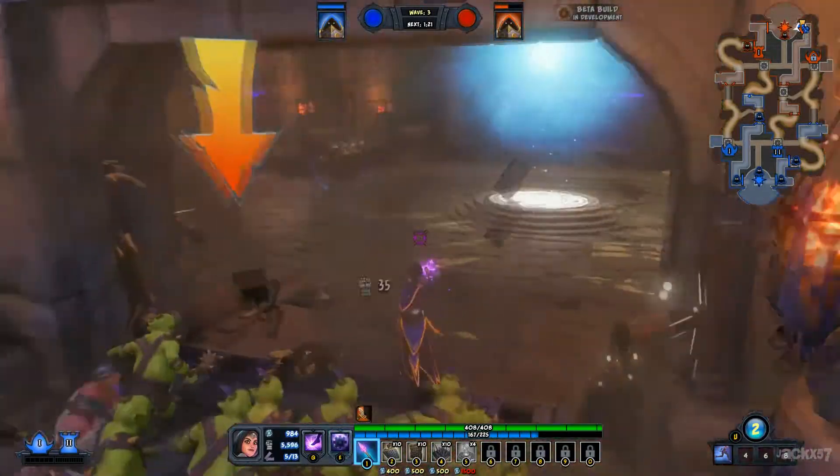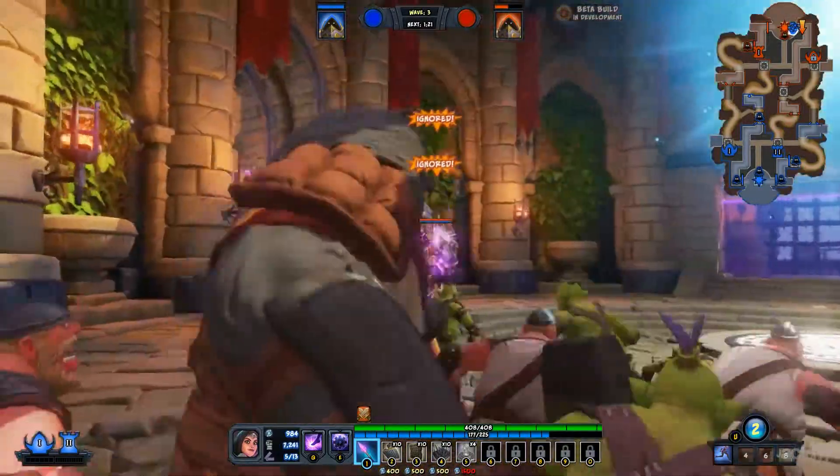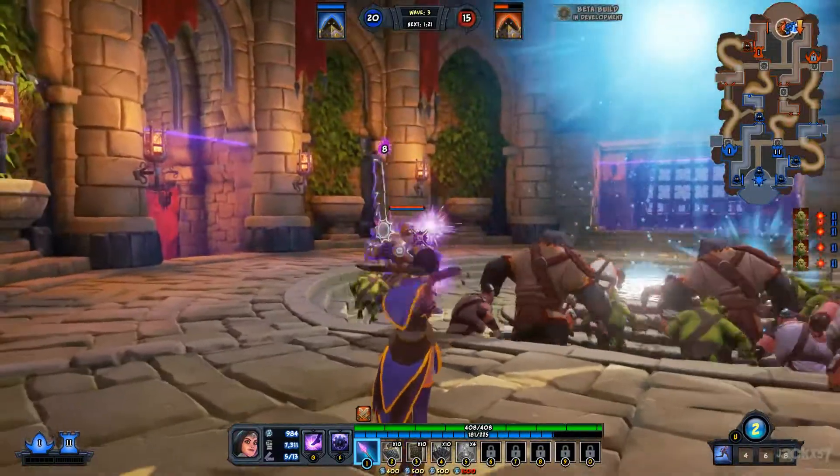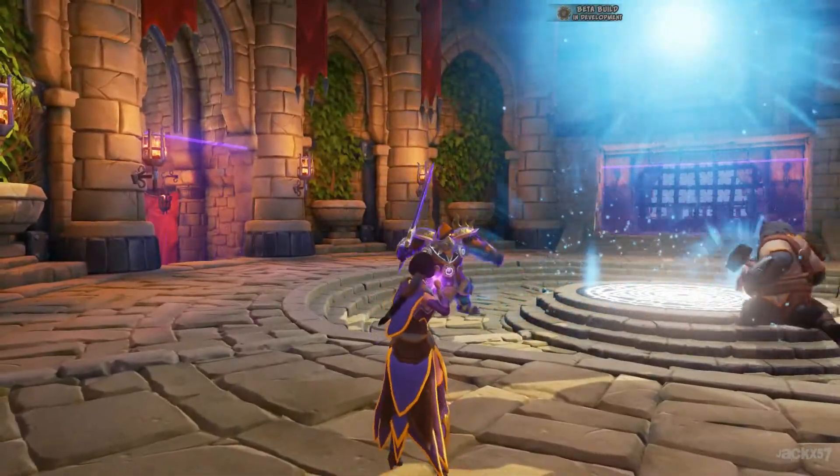Once all the obstacles in your way have been dealt with, you can watch your minions rush to the enemy rift. The rift is fading! Alright, you've completed basic training.